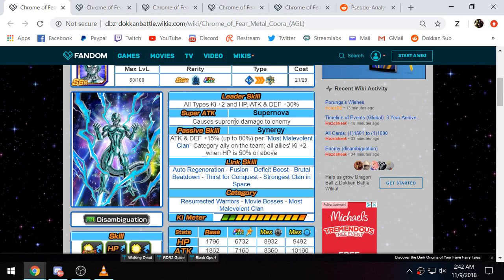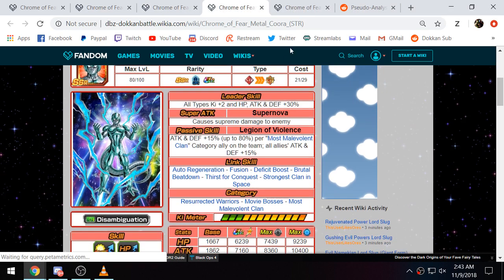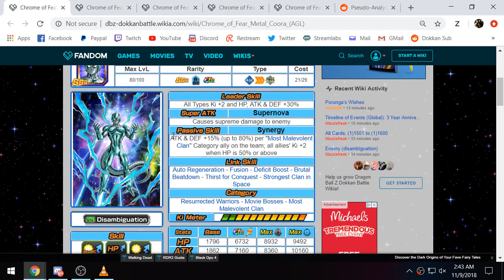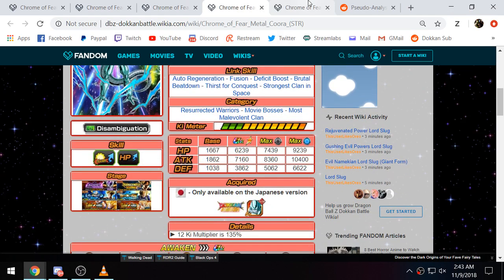So the LR Metal Cooler is also a free-to-play unit — that's a lot of free-to-play goodness with the Metal Coolers. I can see why they decided to make him free-to-play. All five of the Metal Coolers also share the same first part of their passive: attack and defense 15% up to 80% per Most Malevolent Clan category ally on the team. As long as you have five Most Malevolent Clan units, they will have the full buff. That also means you could still bring Turles on a Most Malevolent Clan team alongside one of these free-to-play Metal Coolers and still hit the maximum attack buff.